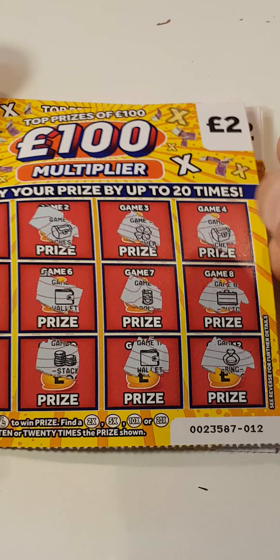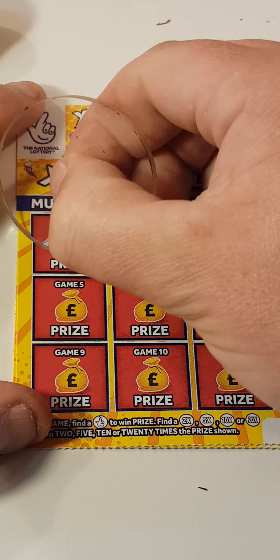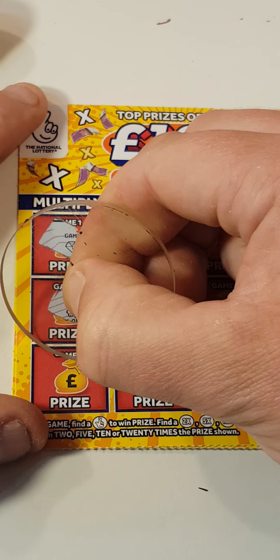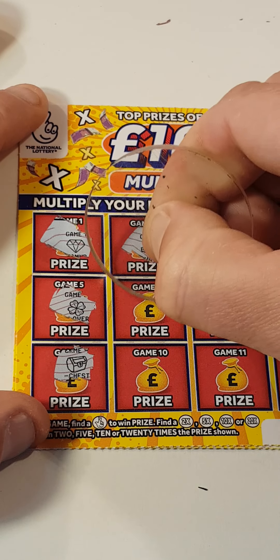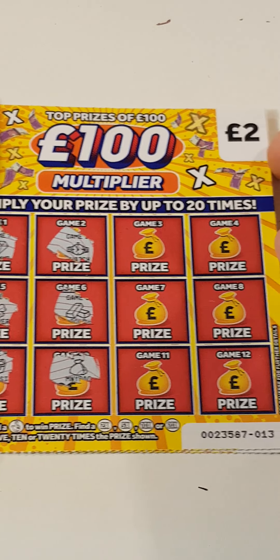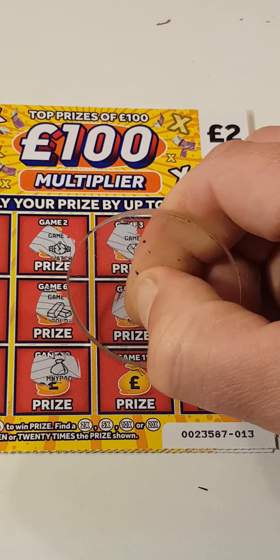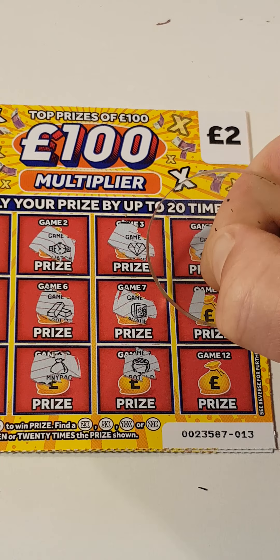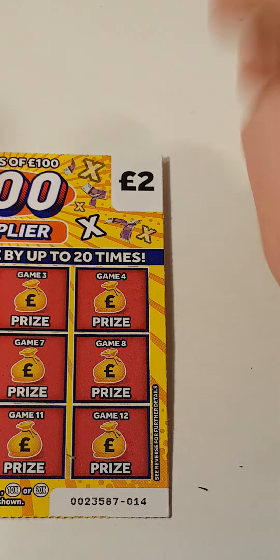We've got a purse, suitcase, nugget, a chest, wallet, stack, a clover, a chest, roll of money, suitcase, wallet, and a ring. And a ring — nothing on that one. Diamond, a clover, and a chest, watch, gold bars, money bag, diamond, safe, pots of gold, gold bars, a safe, and a ring. Nothing on that one.